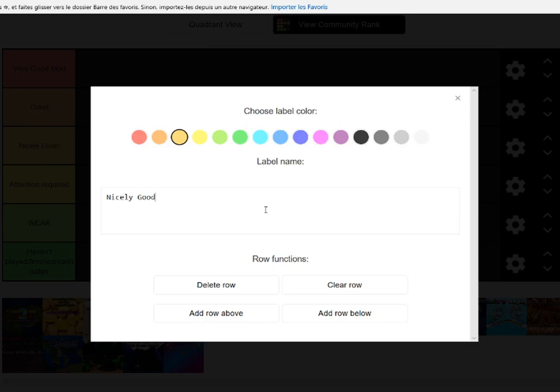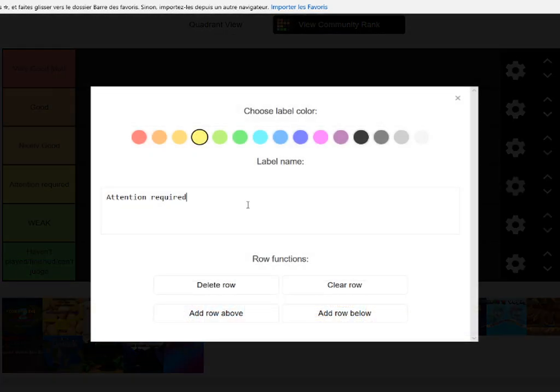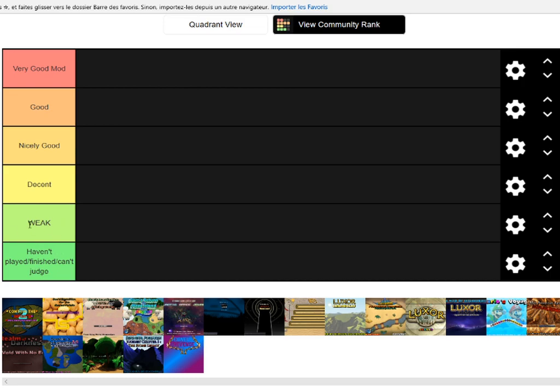The tier categories I'll use are: Good, Decent, Weak — and I'll keep Weak for the lower tier. We also have Nicely Good, and a Judge category. Let's start with Control the Infinite by Shipocalypse Dom.